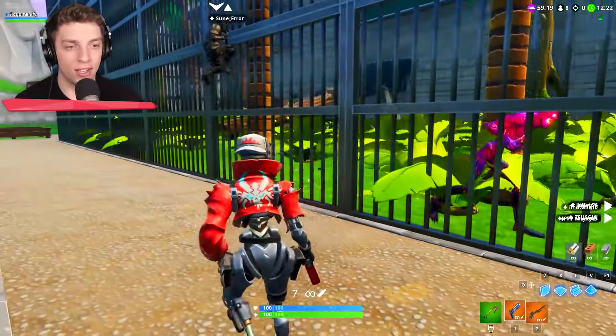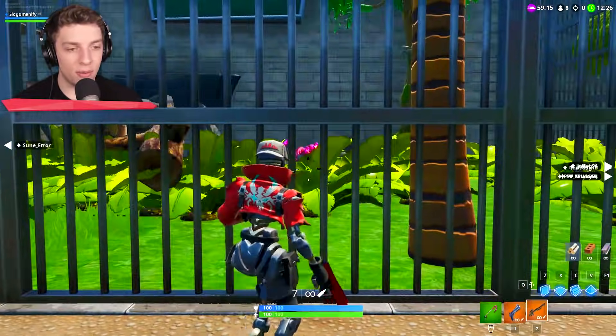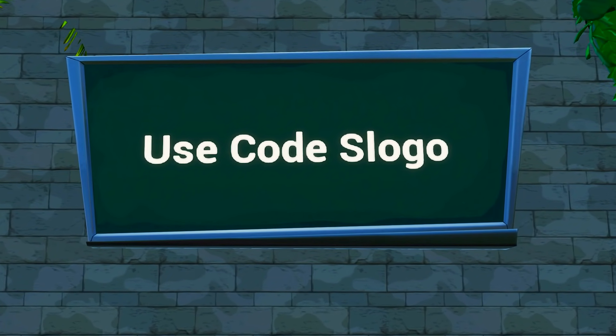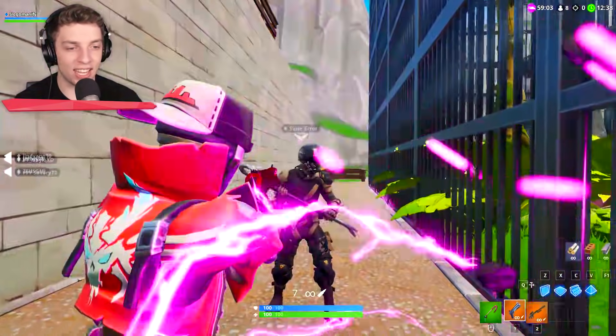This one is the main one. You can tell. Look at this, it's huge. We've got so many species in there. Look at them all at the back. Wait, what's that at the back there? Code SLOGO! I appreciate that. You're trying to get extra points, though, aren't you? That's cheeky.